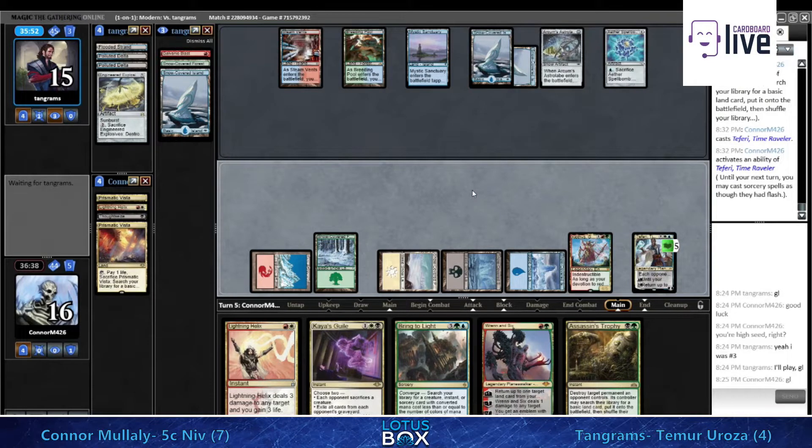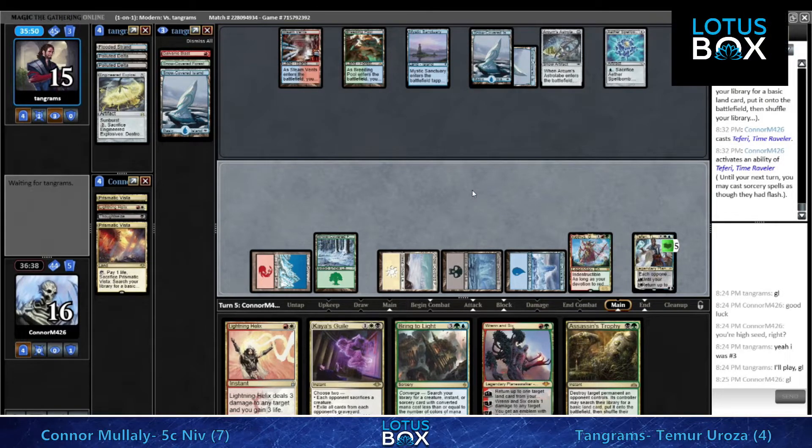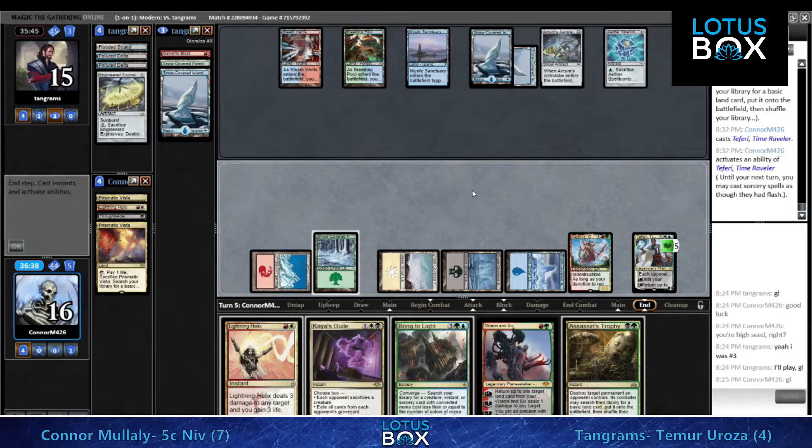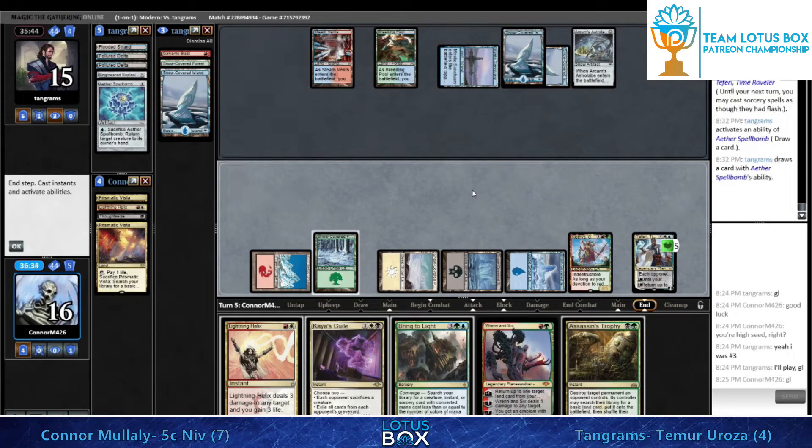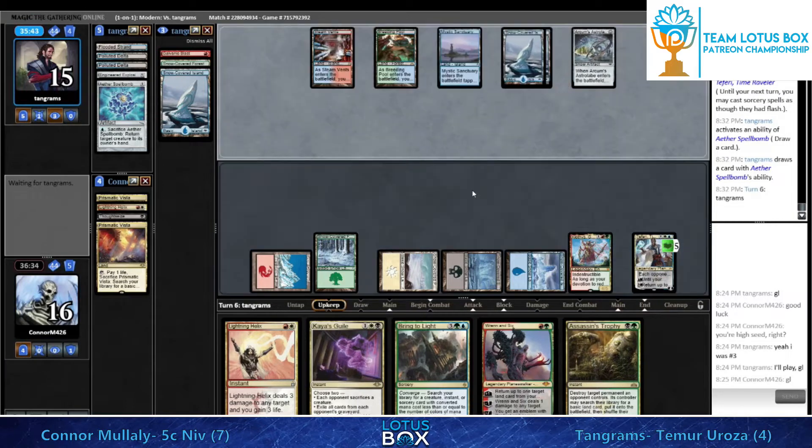That Galvanic Blast - just not enough damage to take down this Teferi. The cards Tangrams has access to are just not really powerful enough to deal with the situation. I suspect we're going to see a cycle on this spell bomb and then we'll see what Tangrams can come up with. We know he's drawing Cryptic Command, so just one unknown at this point.